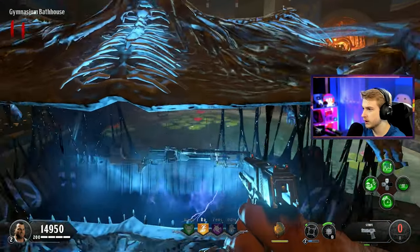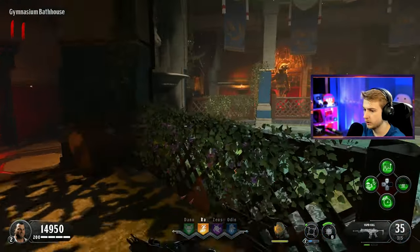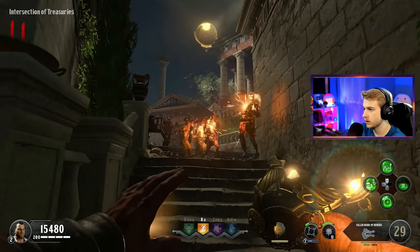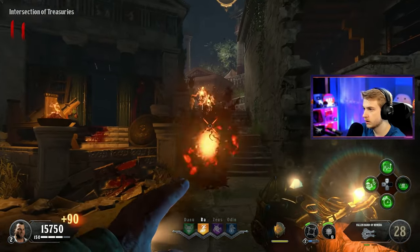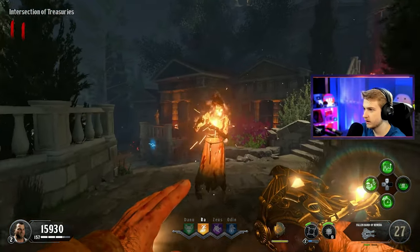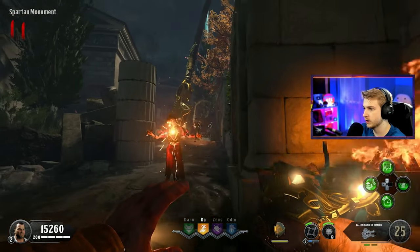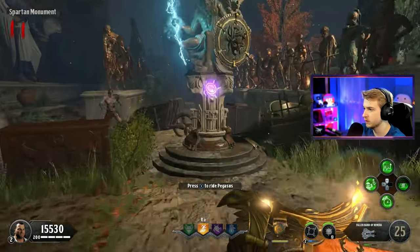We'll hit the box - give me something good, please. I don't know what this is, but we'll use it. Actually, what does this do against zombies? Oh, that's pretty sick - look at them, they just get lit up. And here's our Pegasus spot - should we go? I think we're good, I think we can make it. Let's probably grab Time Slip first and make sure we have all our perks before we head there.